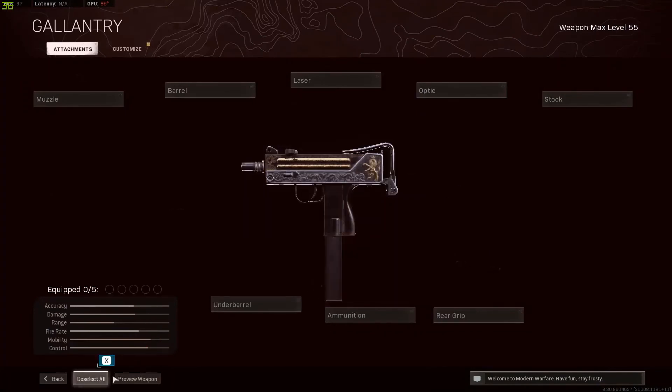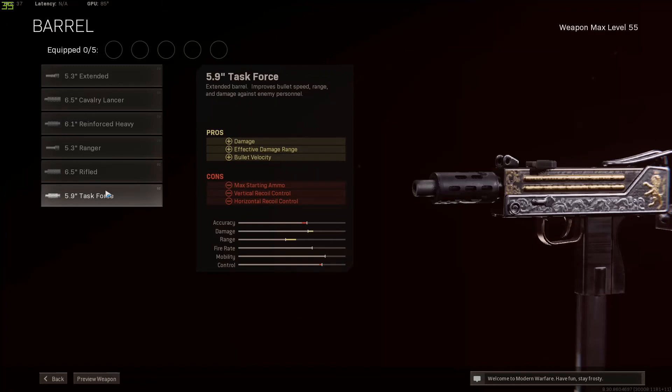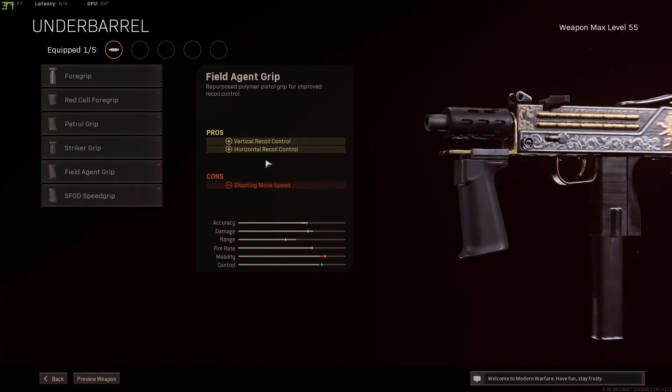For the Mac-10, first of all, there's not going to be any muzzle — no muzzle at all. What we're going to go to is the barrel, and we're going to pick the Task Force barrel. And then after that, go to the underbarrel — we're going to do the Field Agent grip for that vertical recoil control and horizontal recoil control. Because when I used to run my old build, there was a bunch of swerving left to right, and I just can't control it if there's horizontal recoil. So Field Agent grip — best way to go.